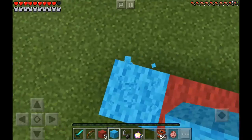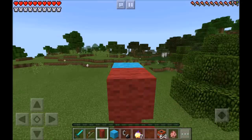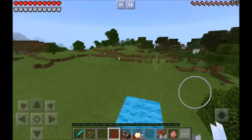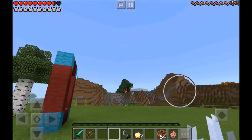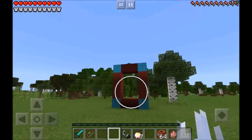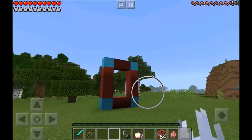Now go ahead and jump on down — ow, that really hurt. You're going to place three red blocks on this side, then two red blocks in the middle, and then one light blue wool on the edge. Now you can jump on down and take a look at this absolutely amazing, beautiful, epic frame you have just created.